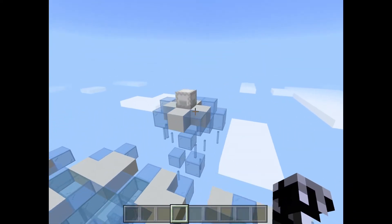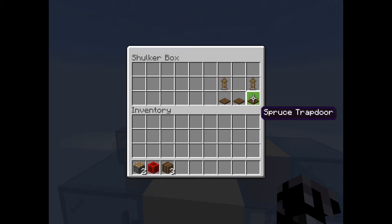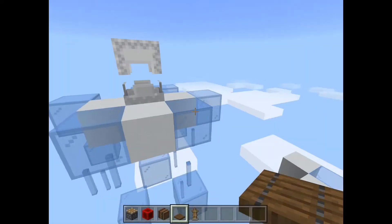So over here, these are the materials for if you're playing in survival. You will need the piston — you only technically need one piston, it's just easier to do with two. So I'm going to take these out of the chest and we are going to start building.